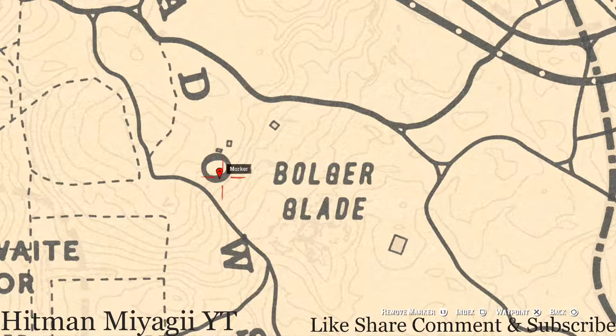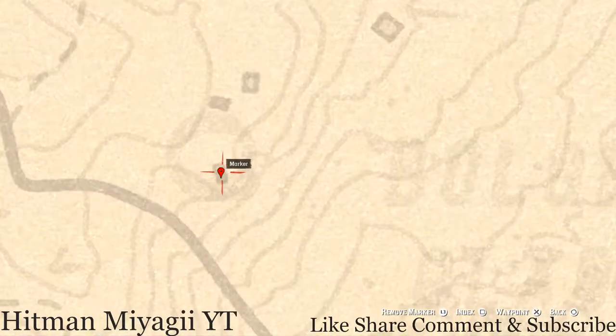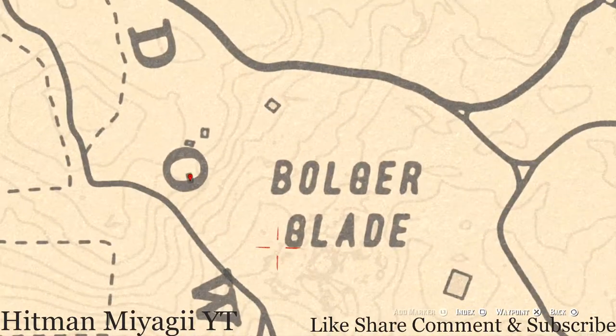Right here inside the O of Meadows there's a coin. There's a burned down house where it's just the rock outline — go right inside that little house area, pull out your metal detector, and you'll get a coin.